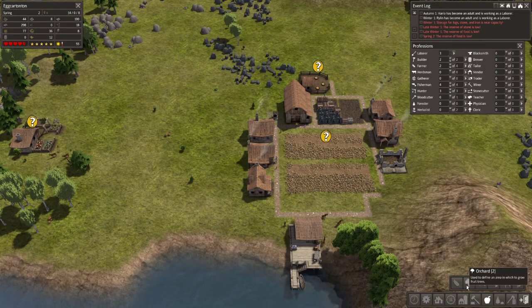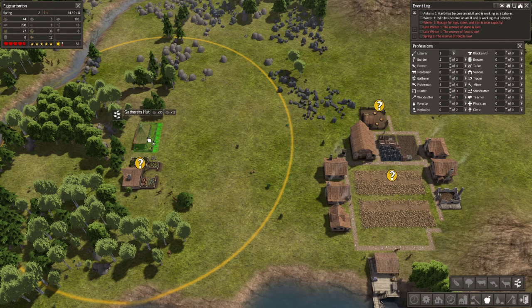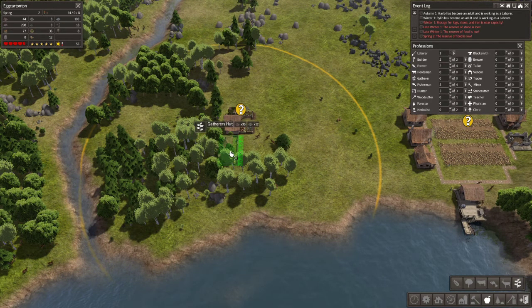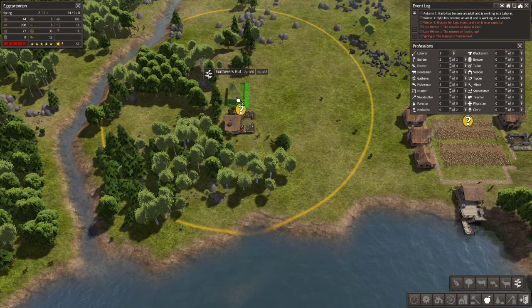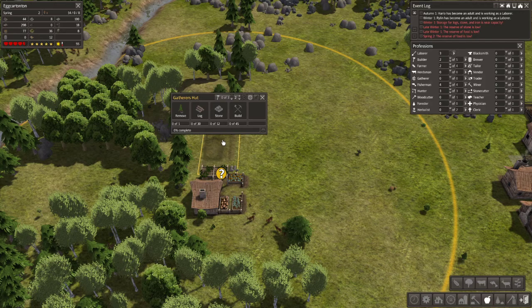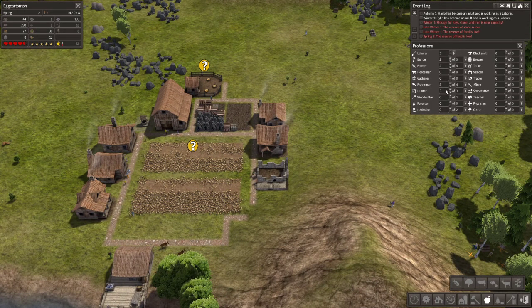We have no other options right now to grow crops, so hopefully we can figure that out. One thing we could do is build a gatherer's hut — that might allow us to get more crops. I don't really know, but let's try it out. I think putting it over here is smart — here is actually okay because we're still getting all of this and it's right next to the other building. We've got this going now; we could actually use those extra builders.